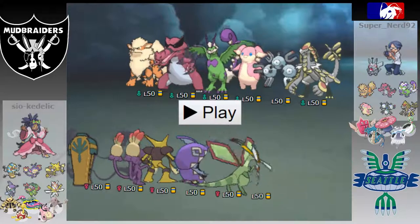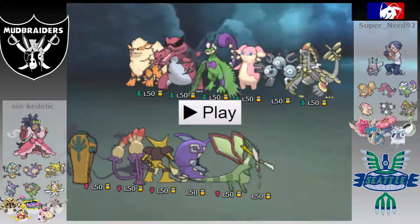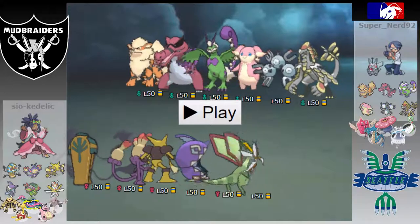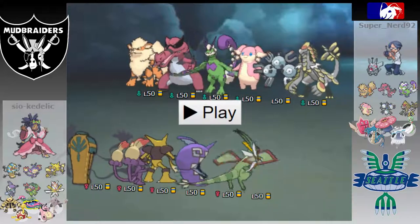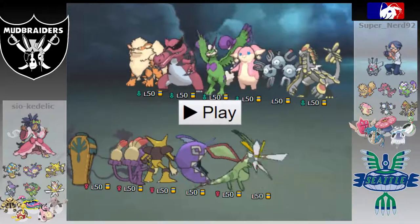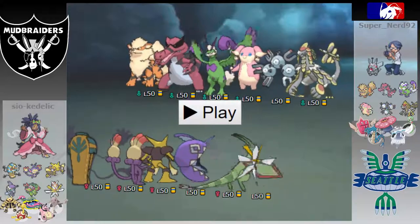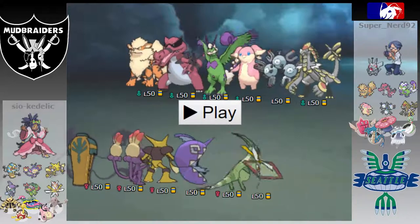Next up is Mega Alakazam with Focus Blast, Psychic, Dazzling Gleam, and Hidden Power Electric. Max special attack, max speed, and a little bit of speed EV. The interesting thing — which will unfortunately come into play this game — is I'm Timid instead of Modest, which means I'm able to outspeed Comfey and Gyarados at plus one. I had to be Timid this week so Mega Alakazam could outspeed that and OKO. I'm not really used to Timid Mega Alakazam since I've been able to run Modest every other week, but I'll make it work.